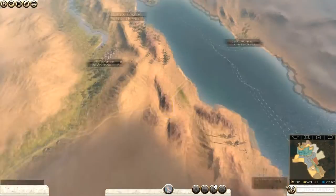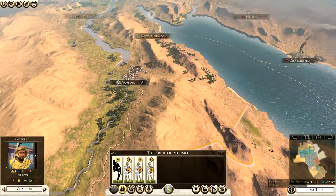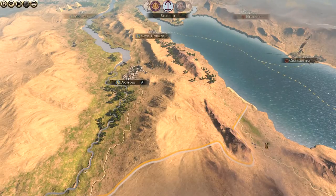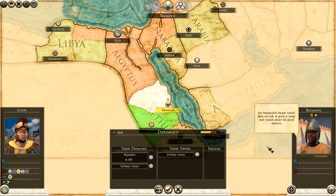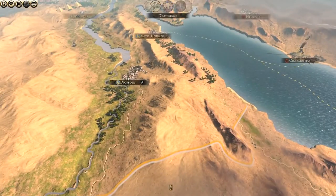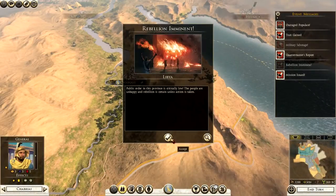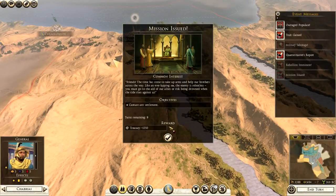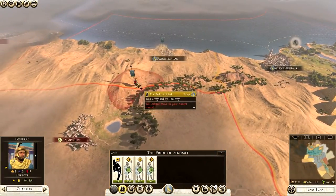At the moment things are looking pretty good. We've gained some land and have good plans to take more. Turn four: Blemies are offering military access for payment again — we say no, we plan to wipe them off the map. Military sabotage from spies is irritating. There's a rebellion imminent in Libya, and a new mission to capture any settlement for a reward.